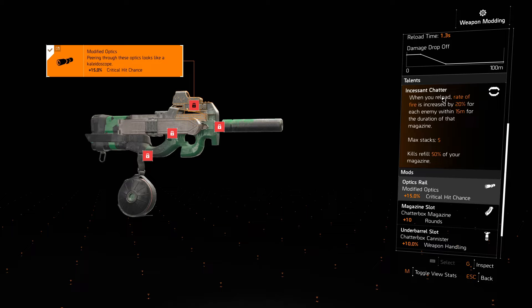Incessant Chatter: when you reload, rate of fire is increased by 20% for each enemy within 15 meters for the duration of that magazine. So basically if there are five enemies around you, you're going to be getting a lot of RPM. And if you can kill an enemy without reloading, you get 50% of your magazine back, so you can continuously shoot without having to reload — depending on where your kill lands and how many rounds you expended on the previous enemy.